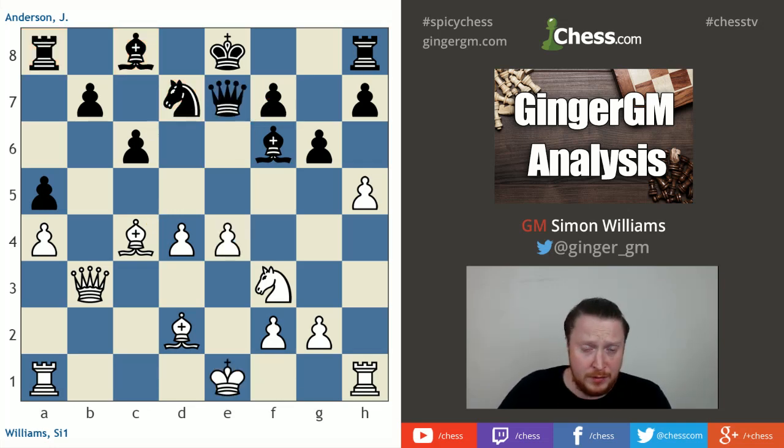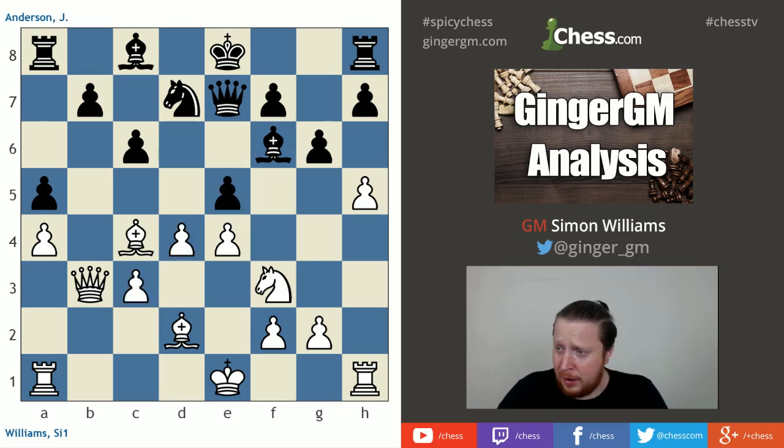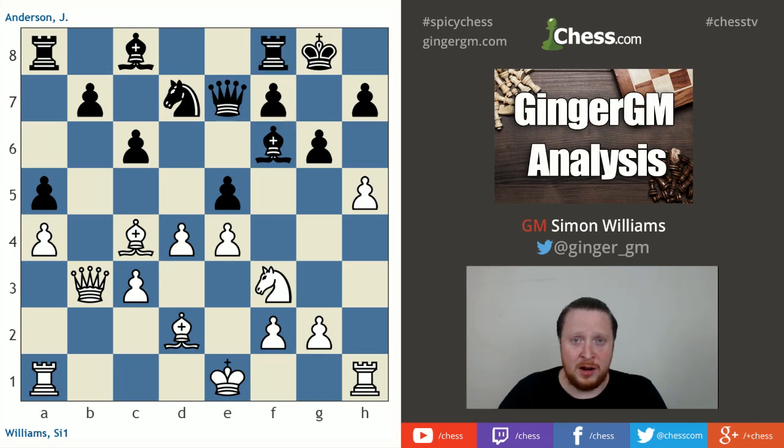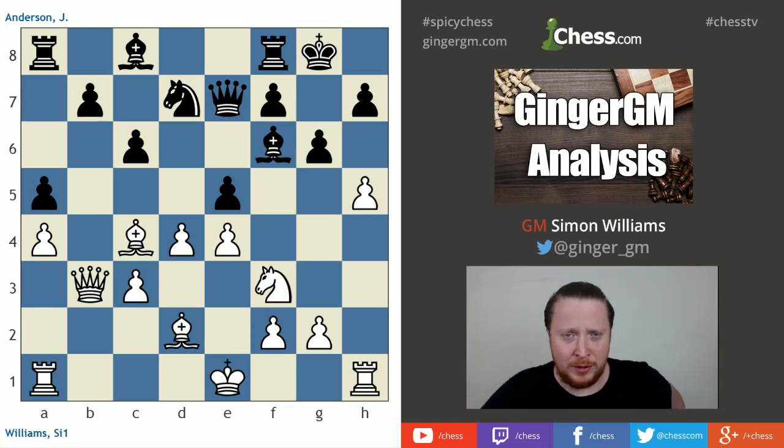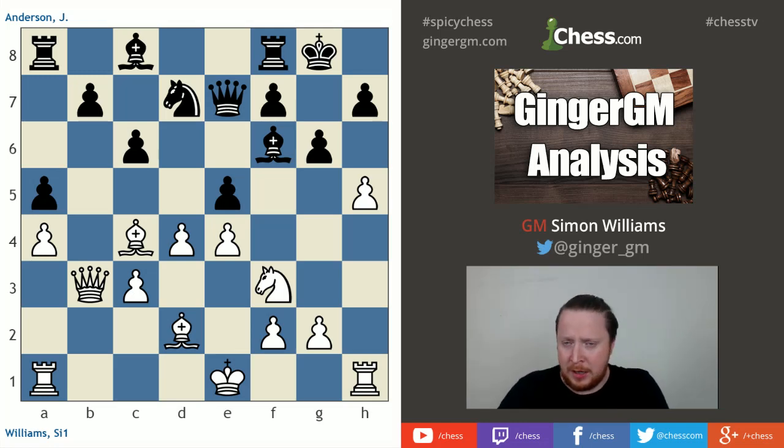The other move was he could go knight c5, and to be brutally honest I was a bit worried about this, but I didn't see how strong the idea of taking with knight g5 is — yes, I give up the exchange, but I start a very strong attack. My opponent, though — I didn't start laughing because that's just rude, but I had an internal smile when he played his next move: castles kingside. It's one of those moves your opponent plays and you want to go 'yeah, high five!' Happy, happy days.